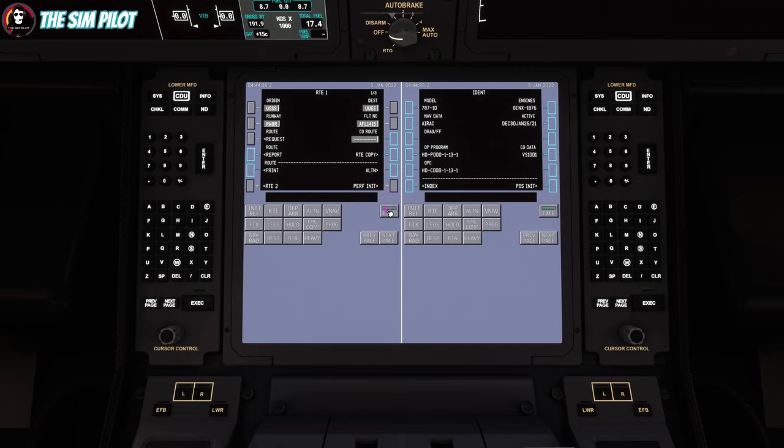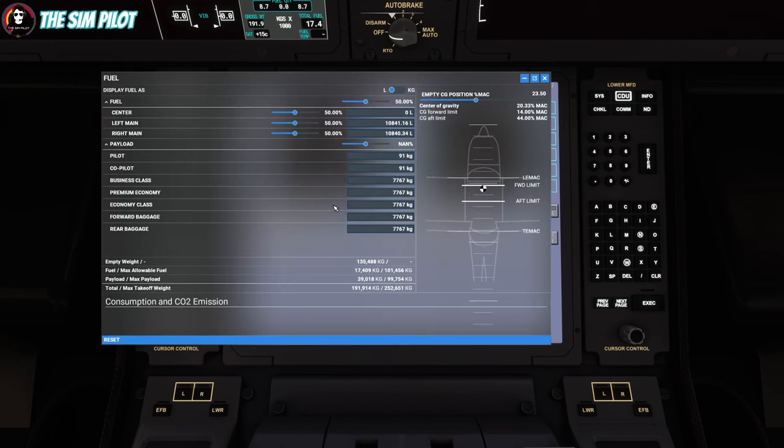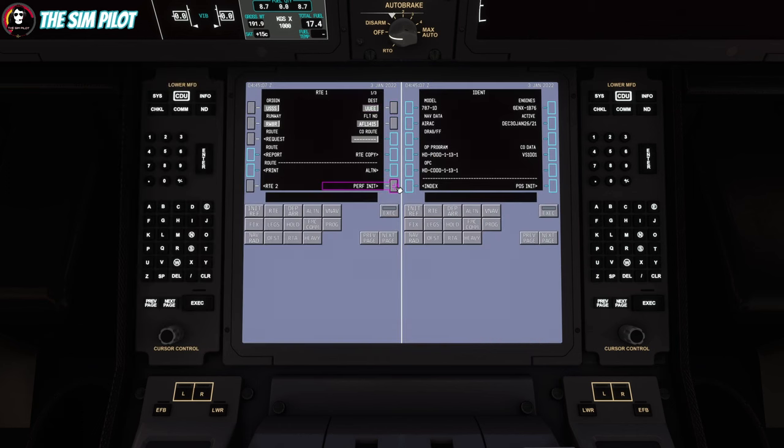We need to check our weights and balances and see how much fuel we need. Using Microsoft's weights and balances menu, according to SimBrief we need 17.4 tons of fuel — which we already have. I think that was also loaded with the flight plan manager, which is great. Now we can go look at our performance initialization page — everything is filled out for us.